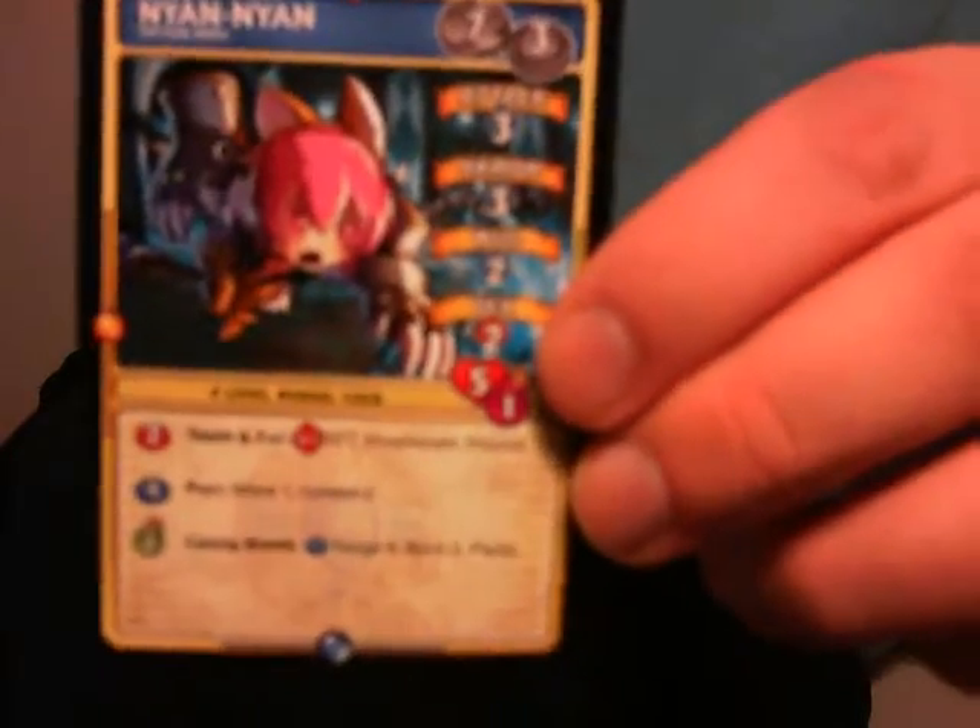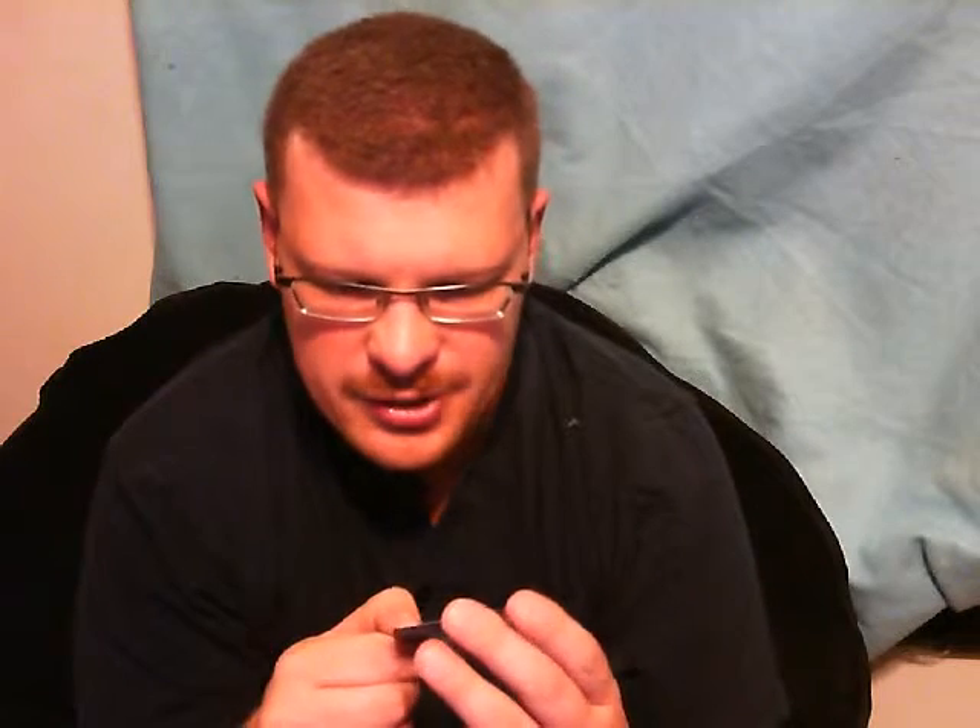And that's the character card, and that's the back. It's got a Movement of seven, three actions, Attack of three blue dice, Armor three blue dice, Will two blue dice, Dexterity two blue dice. It's got five hit points and can carry one potion.